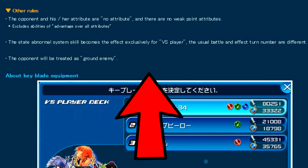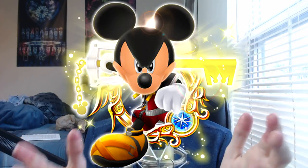Another piece of information they include: the opponent's attribute is considered no attribute and there are no weak-point attributes. The status abnormal system skill has an exclusive effect for versus player, and the usual battle effect turn numbers are different. The opponent is treated as a ground-type enemy. Normally in the game, enemies have an attribute — power beats speed, speed beats magic, magic beats power — but that triangle doesn't apply in PvP because you have no attribute, similar to the pet slot. You're not able to do super-effective-type damage, unless a medal specifically says it ignores attributes, like HD King Mickey EX.